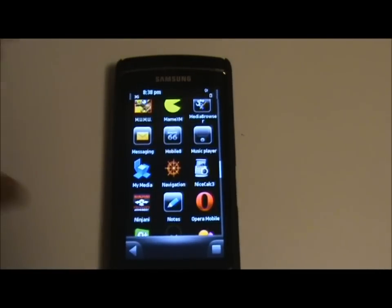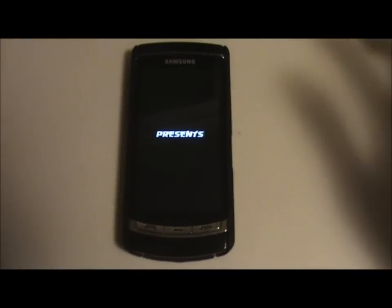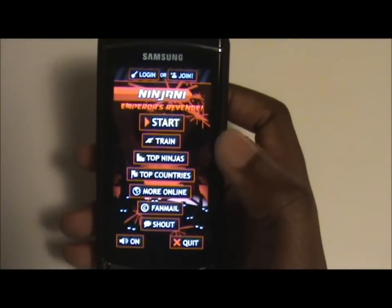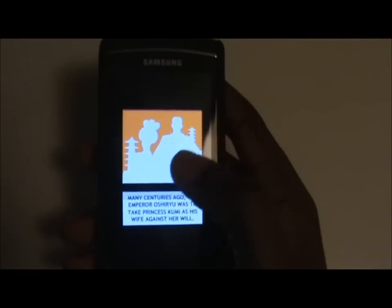Another game from the same studio is called Ninjani, or something like that — again from Pre-Design. It's a really cool game, and the object is to strike your enemies and opponents using the touch screen, like throwing darts at them.